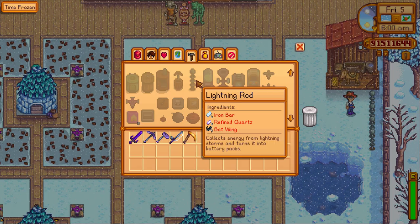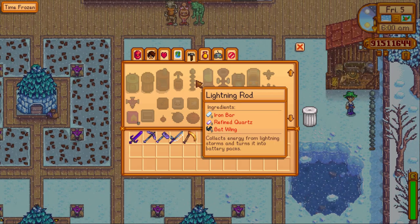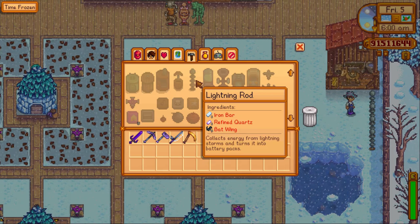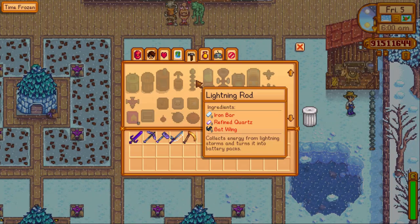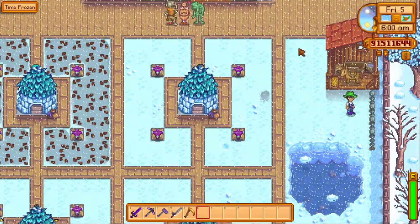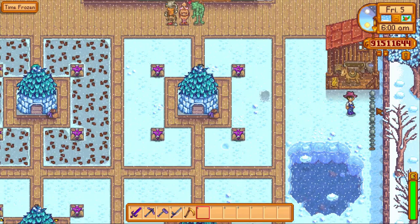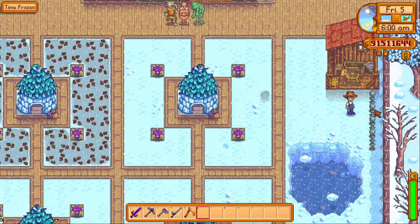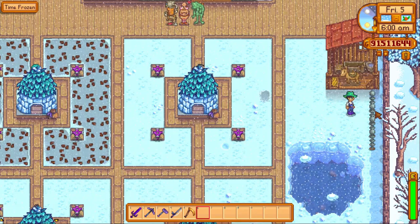The third and final thing I think you should make as soon as you unlock it would be the lightning rod. This costs only one iron bar, one refined quartz, and five bat wings, so they're very cheap and very easy to make. However, you're going to want to make them and place them down as soon as you can so you can collect lightning over more days. The more days you have it down, the more chances you have to collect battery packs.